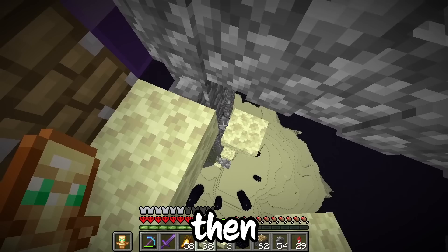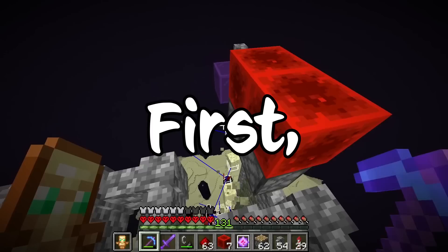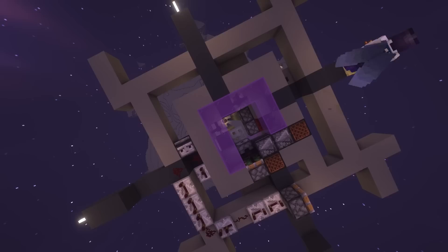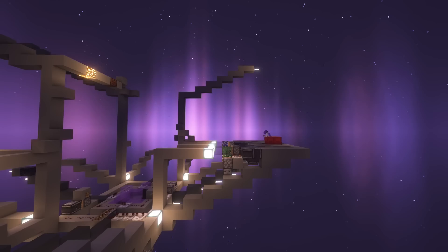Now that all the preparation was out of the way, we could finally start building. The design used was made by Fallen Breath. First of all, we need some headless pistons — to do that, we put pistons down, then put blocks in front of it, then power the pistons, and boom, we got the headless piston. Now I need to make the base of the machine and the firing chamber. Next I gotta make six massive TNT dupers that will dupe 240 TNT per shot.